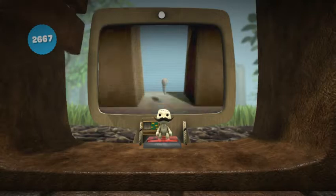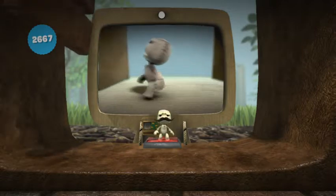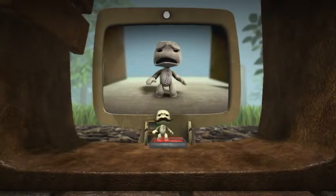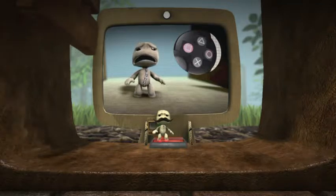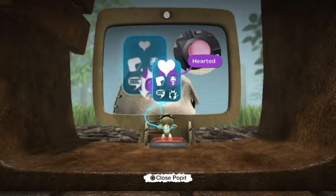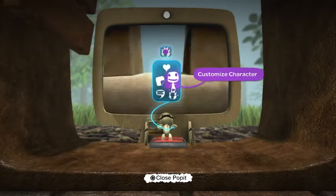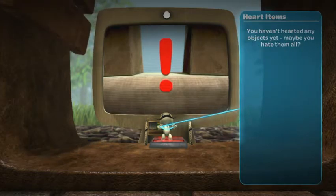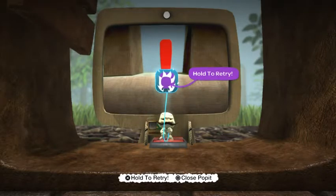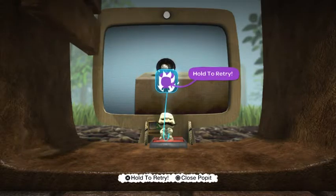Now, occasionally you're going to get stuck. It's nothing to get upset about. Don't go hurling your controller at the cat, because it might throw something back and it'll only escalate. If there's really no way out, press the menu button to bring up your Pop It. Using the left stick, select the Try Again icon, then press and hold the Action button. We'd like to say no little sack person is harmed during the playing of LittleBigPlanet — we'd like to say that. Anyway, another cute little sack person will appear at the last activated checkpoint.